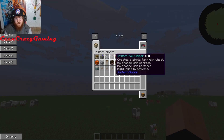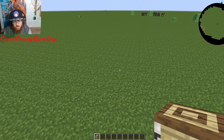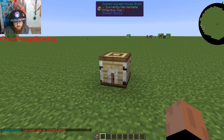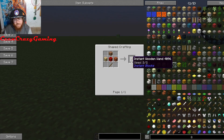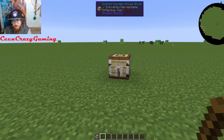This one is very cool because it gives you a nice little starter Instant House. All you gotta do is place it down and right-click it. It says you must have an Instant Wand. So you have to make an Instant Wand. You can make an Instant Wand by doing this — we're gonna go ahead and put an Instant Wooden Wand right here.